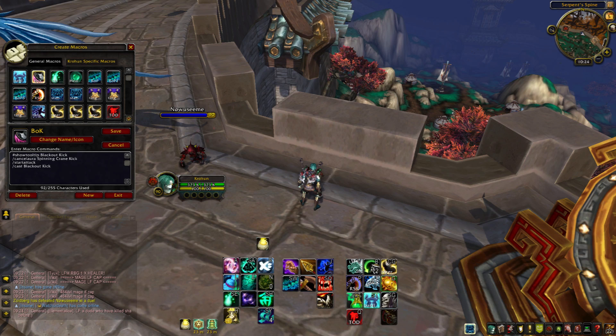First up we have a Blackout Kick macro. This specific one cancels my Spinning Crane Kick aura. This is so that when you're casting Spinning Crane Kick and you've got the rug out of staff and you want it off, you hit your Blackout Kick and it cancels it. The second part is start attack — sometimes there's a weird bug where you don't auto attack, so this automatically starts your attacking and fixes it.